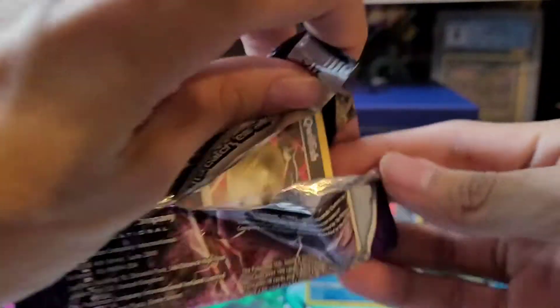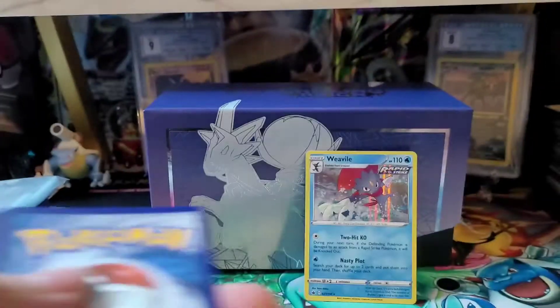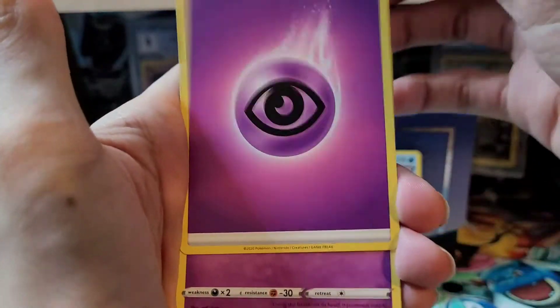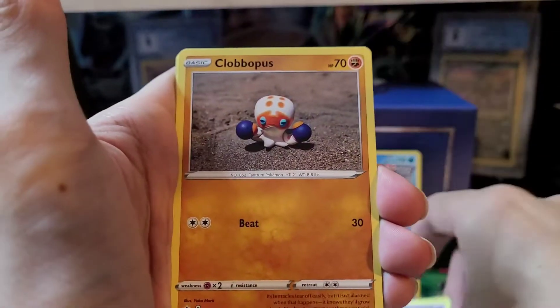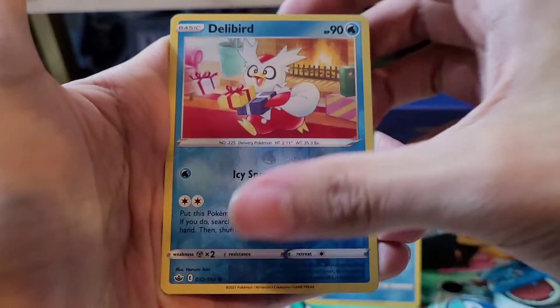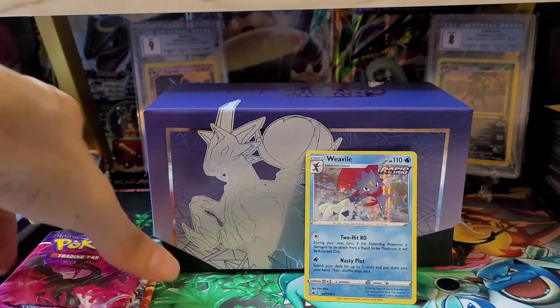On to the next pack. This is the hardest set to pull from, and it's gonna be hard collecting all the alternate arts and the gold cards since there are so many. Psychic type energy, Hattrem, Hattrem, Lairon, Snorlax, Qwilfish, Galarian Slowpoke, Clobbopus, Weedle.